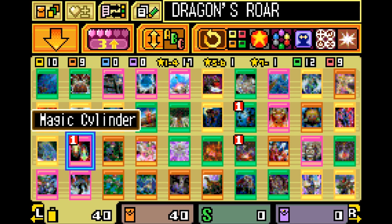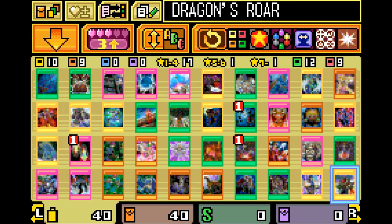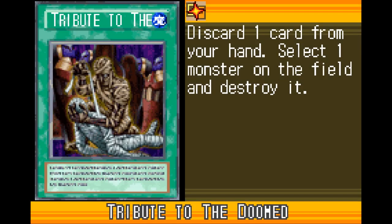You also have access to a Brain Control which can help you ramp into a Level 5, and a Tribute to the Doomed which can help you get rid of extra tribute monsters that get stuck in your hand.